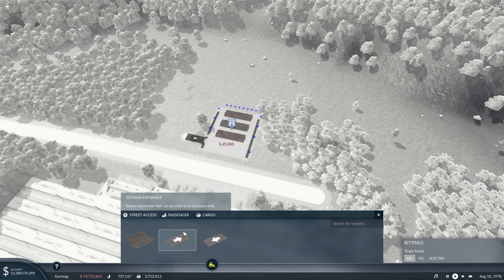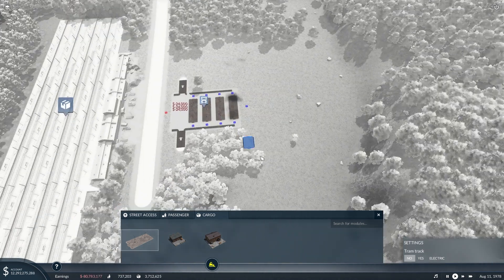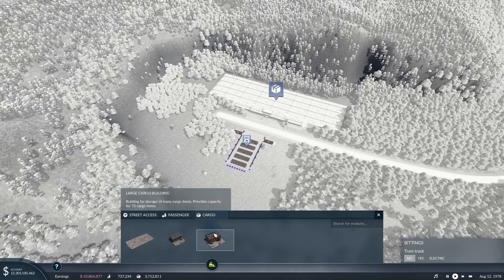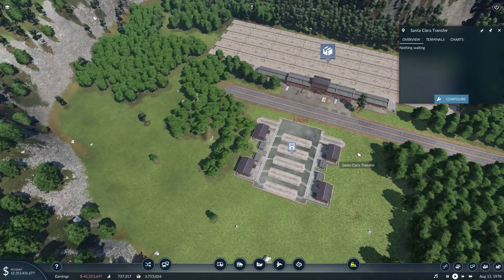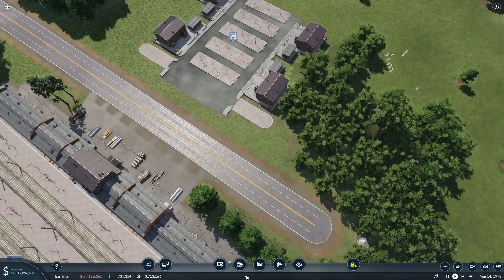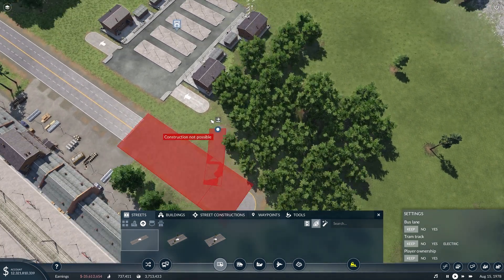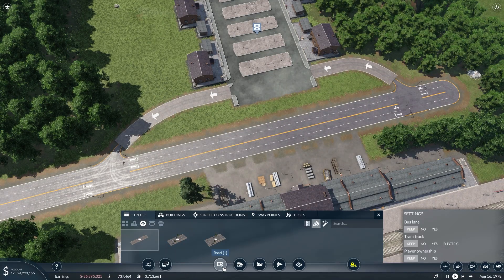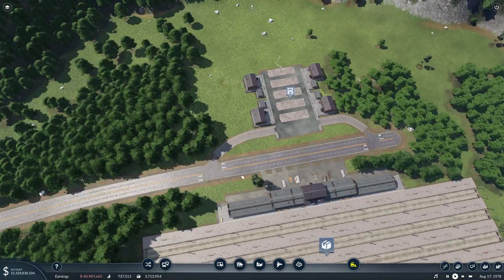Coming back to this, I want to put an exit there and an entrance here, and then we'll future-proof it with two more platforms since we don't know what we'll have coming through. Then we can place down our cargo buildings — that should hold a fairly good amount of cargo and gives us five stations. We can build some one-way roads that'll come in and connect up to the main road, which should help for whatever future truck traffic comes through here.